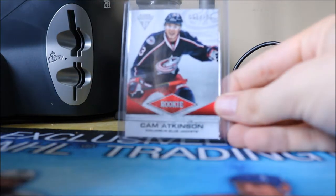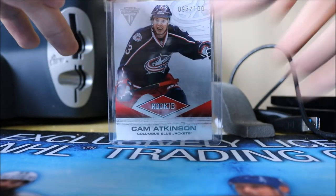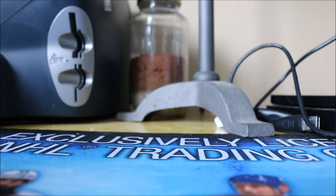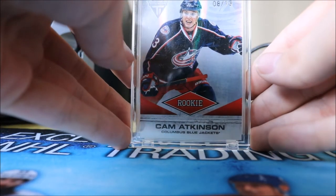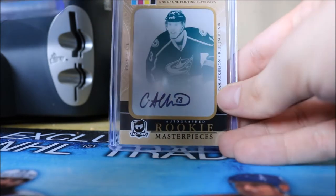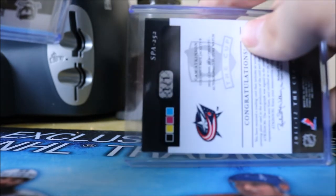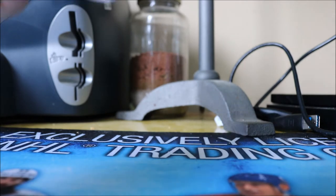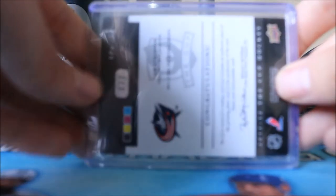Then we have his Titanium Rookie numbered to only 100, and his Titanium True Rookie numbered to 13 — that one only cost me about 40 dollars at the time. We also have a couple more cards from The Cup: an SP Authentic cyan printing plate autograph numbered 1 of 1, and an SPX black printing plate also 1 of 1. This was the first 1/1 I ever had and I now have 13 of them total.